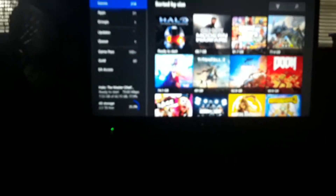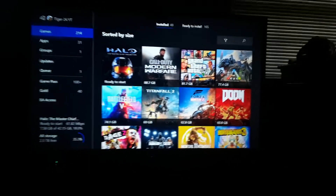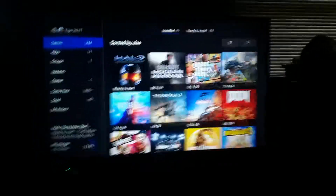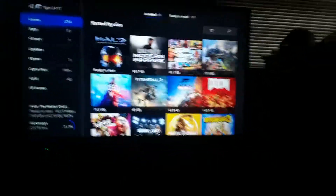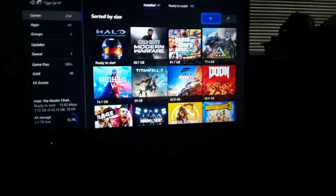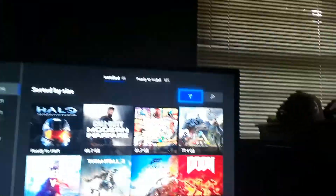I already have mine set as sort by size. I'm sorry my camera wasn't wanting to focus — there it goes, finally. Now if you see how I'm at Games, it shows you how many gigabytes have been taken up. I'm going to show you how to do that. So when you go over here, you're going to go over to this little thing that looks like a tee — like a tee off of your club — right over here in the top corner. You see that right there? That's what I want you to click on.